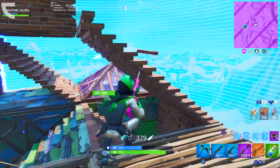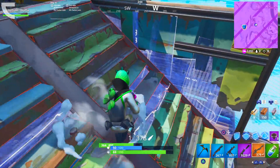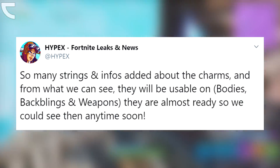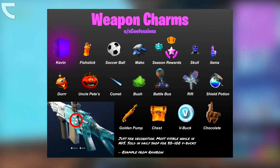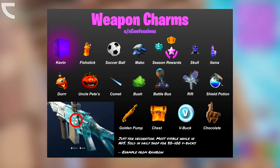Next up, we have Weapon Charms. Weapon Charms are pretty much decorations for your weapons. Hypex tweeted out saying, 'So many strings and infos added about the charms.' From what we can see, they will be usable on skins, back blings, and weapons. They are almost ready, so we could see them anytime soon. Pretty much, Weapon Charms are going to be a new cosmetic category in your locker very soon, possibly with the Season 11 Battle Pass.